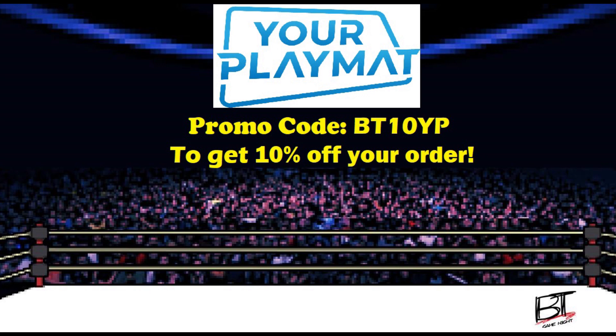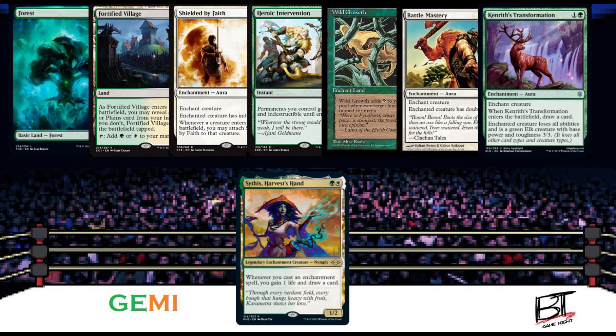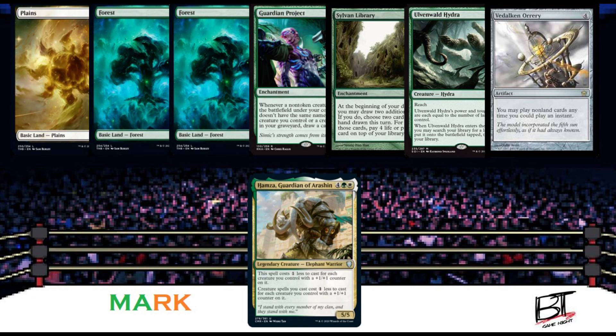Now let's get into it and check out those opening hands. First, in this corner with an opening hand of a forest, fortified village, shielded by faith, heroic intervention, wild growth, battle mastery, kenrith's transformation, and his Celestia-style general Sithis Harvest's Hand — he is the unpredictable Jimmy. Next, in this corner with an opening hand of a plains, two forests, guardian project, sylvan library, Ulvenwald hydra, and Vodalkin Orori.